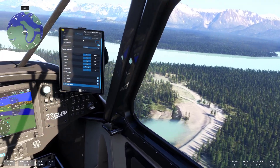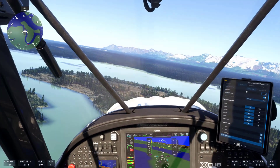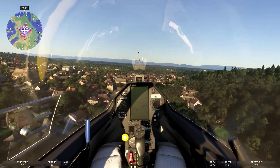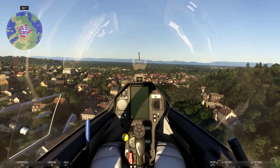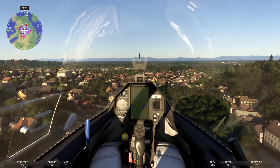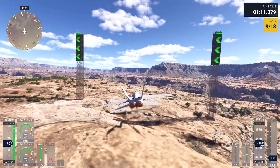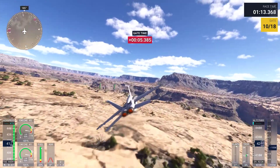One of the foundational improvements in Flight Simulator 2024 is the collection of fresh satellite imagery across the planet. Microsoft, in collaboration with partners at Maxar, has gathered virtually new satellite data for the entire globe. This up-to-date imagery provides the basis for a more accurate and current representation of Earth's surface.